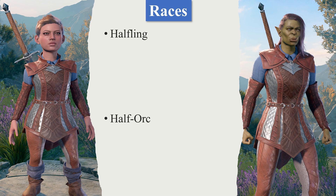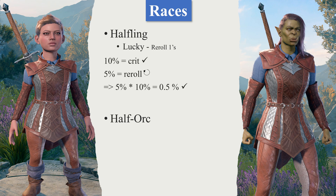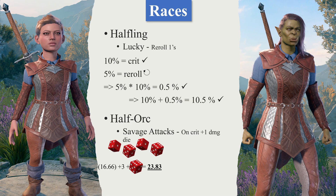Let's move on to race. In terms of choice of races, there are two options that increase your crit chance and crit damage respectively. Starting with Halfling — they're Lucky, which allows them to reroll ones on attack rolls, but also skill checks and saving throws. With a 10% crit chance and a 5% chance to reroll, that's 5% × 10%, so overall a 0.5% additional chance to crit, bringing it to 10.5%. This is negligible. Half Orcs have the Savage Attacks passive — when you crit, you gain plus 1 damage die, so instead of rolling 4d6 you roll 5d6, or instead of 2d8 you roll 3d8. Overall, this means the two-handed weapon deals 23.8 damage on a crit compared to 16.5 damage from the 1d8 weapon. The two-handed weapon is now back in the lead.